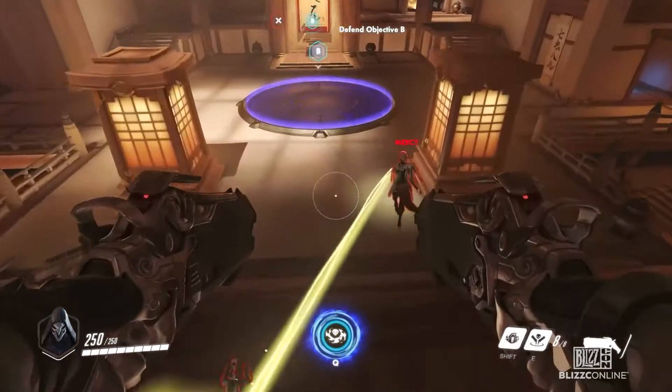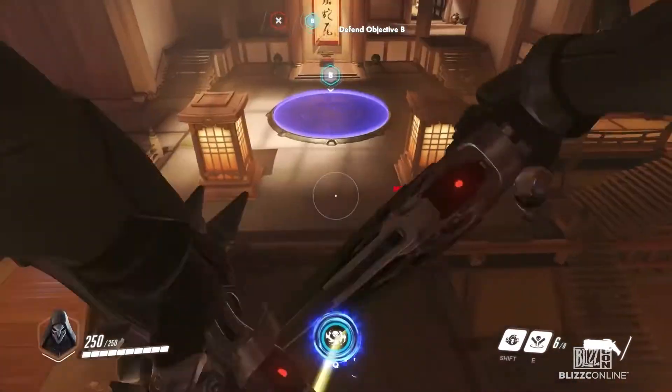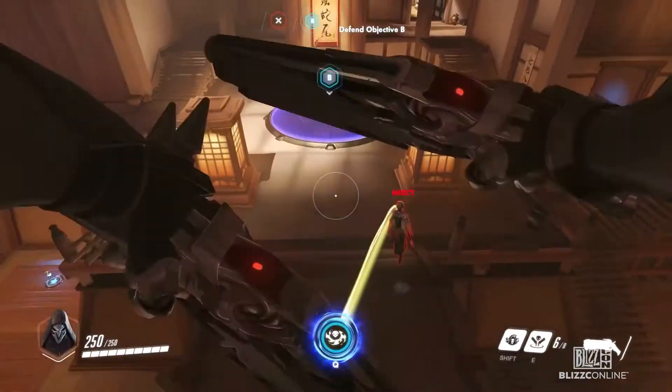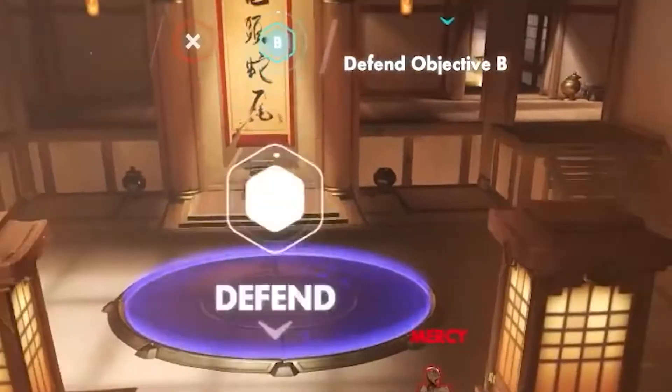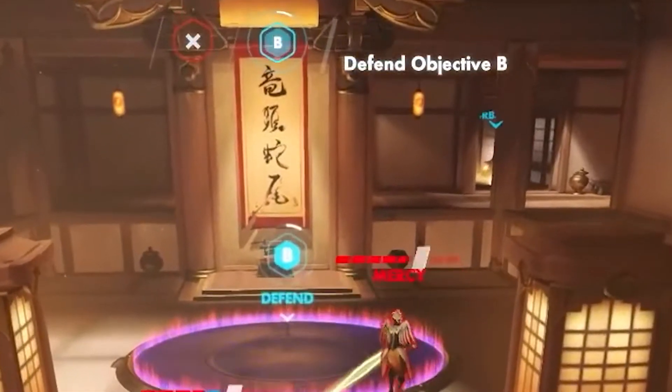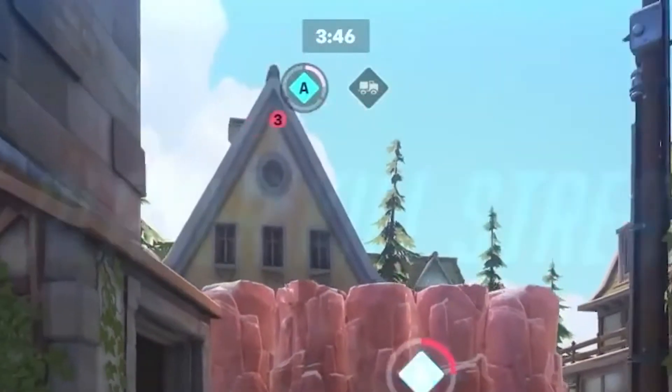This section has some interesting changes to capture points evident in the UI. Jeff mentions later that 2CP could be removed or replaced, which would be great, but at this point it looks like it's still in. Although on Hanamura, the active area of the point appears much smaller, which is something we've seen before with Overwatch 2, but it still seems strange. It honestly kind of makes me uncomfortable. Looking at the UI, it looks like the three-stage tick mechanic has been removed, but in a later clip it's back on Eichenwalde's first point, so who knows.